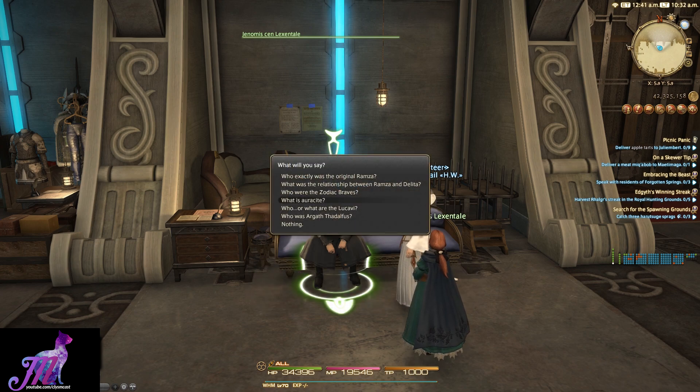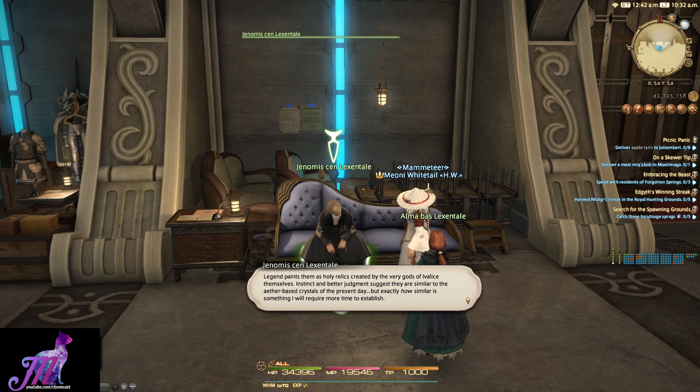What is Auracite? Legend paints them as holy relics created by the very gods of Ivalice themselves. Instinct and better judgement suggest that they are similar to the ether-based crystals of the present day, but exactly how similar will require more time to establish. One thing both Legend and the Durai papers agree upon is that Auracite had the power to manifest one's deepest desires, be they fair or foul. Auracite, I conclude, is precisely as good or evil as its wielder.